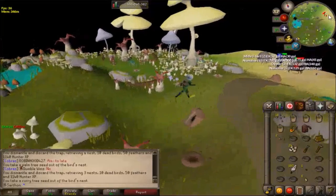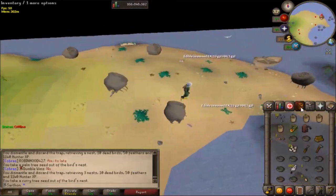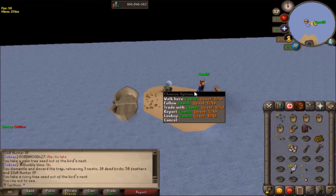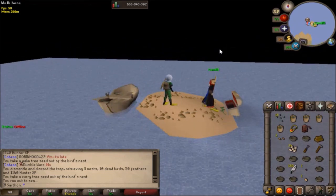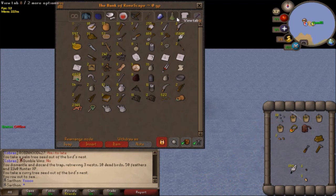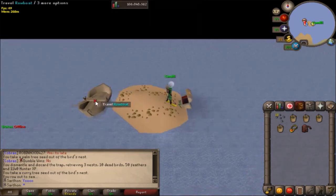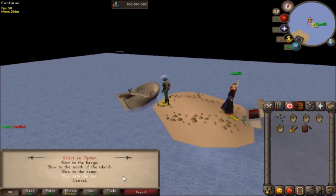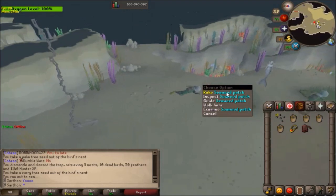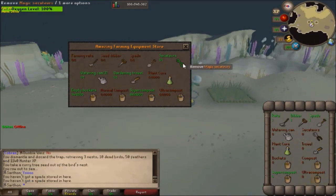I did a birdhouse run and now I'm heading to this underwater seaweed cove. I don't think I'm gonna do the minigame for agility, but I'm definitely gonna do the seaweed farming and check that out. I'm not sure how good this is gonna go, but I'm gonna row out to sea. Whoa, I have a friend chilling here - that was coincidental! Let's dive into the sea - awesome, here we are!